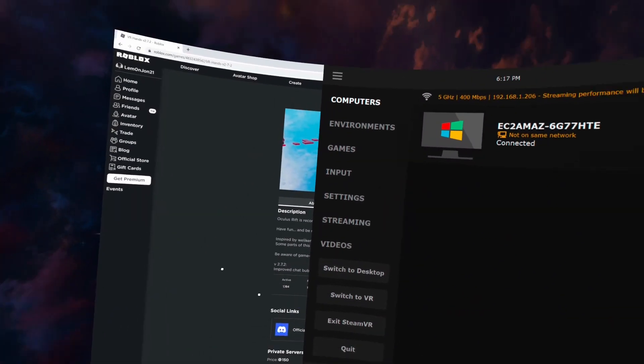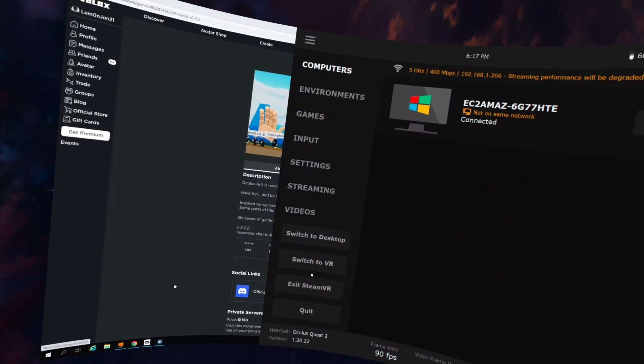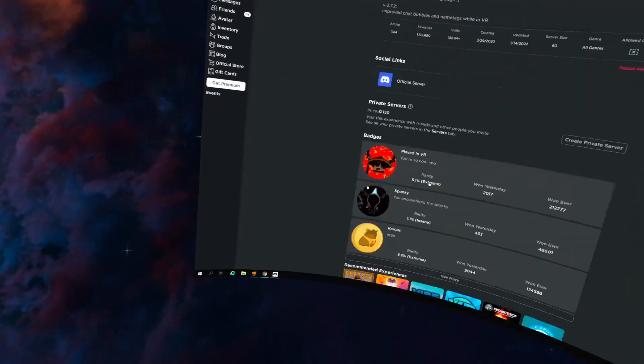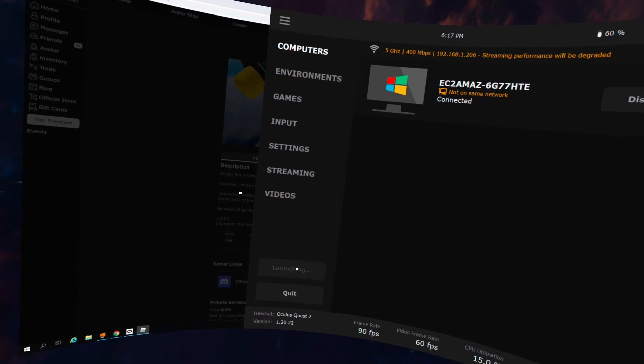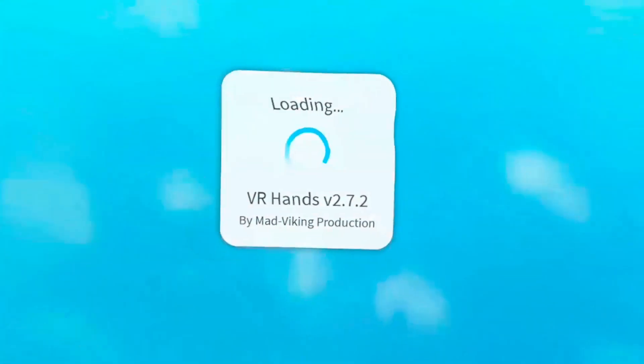So instead, you're going to want to have it here ready. You want to click play, then launch SteamVR literally right afterwards. As you can see here, it's put me in VR mode. Let me show my hands — there we go. And yeah, we're in Roblox VR. Play, and voila.